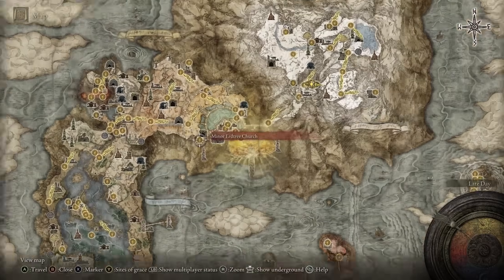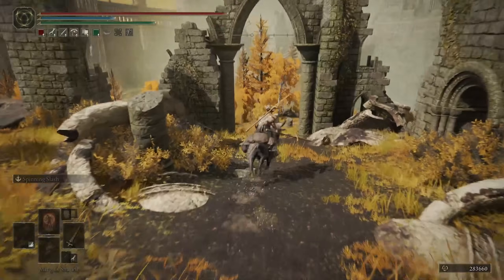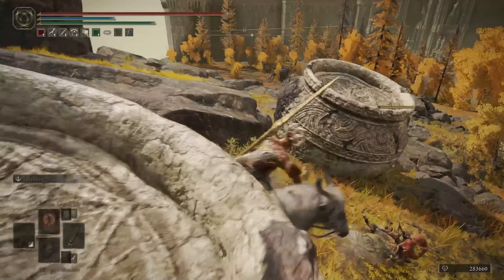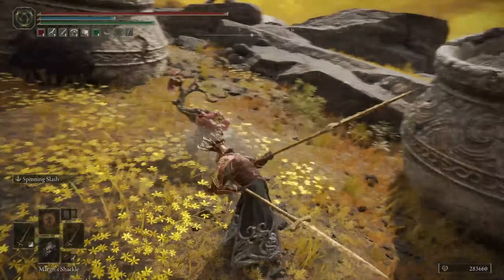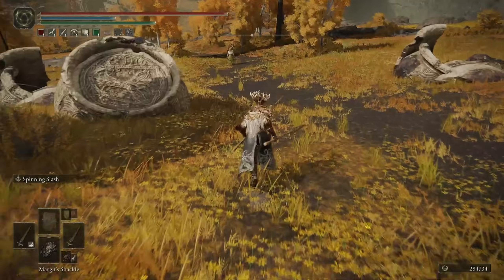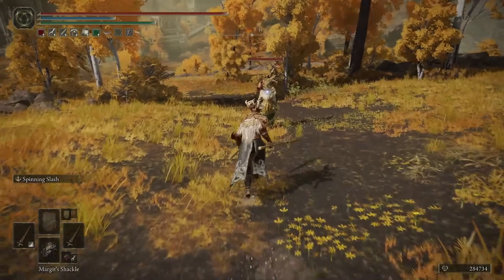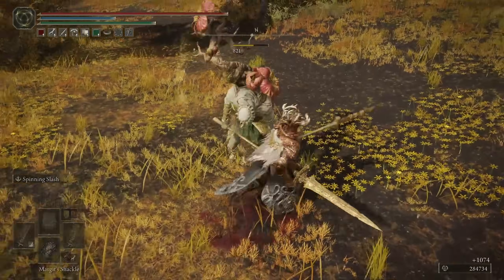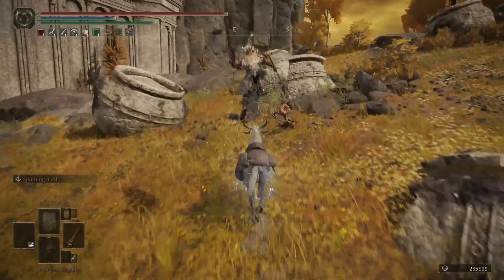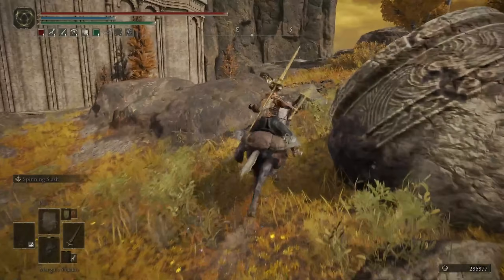When it comes to this weapon, the best place to farm it is going to be the Minor Erdtree Church at the south of the Leyndell Capital Outskirts. There are six Guardians here around the church — most of them are hiding in the floor though, so have a look for what look like bunches of red flowers sticking out of the ground. And hopefully, after a few resets with high enough discovery, you'll be able to grab yourself the Guardian's Sword Spear. This weapon is incredibly slept on and needs quite a lot of explanation to stress exactly how amazing it is.